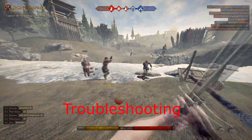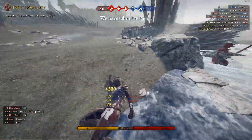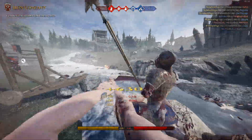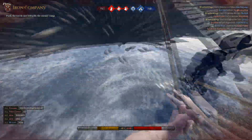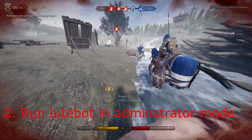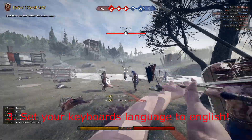Welcome to the troubleshooting part of the guide. First of all, if you have problems with playing the loot, you can try opening the console before you press the play button. You can also try running the lootbot in administrator mode. And if all else fails, make sure that your keyboard is set to English, or else it will not recognize the key bindings.